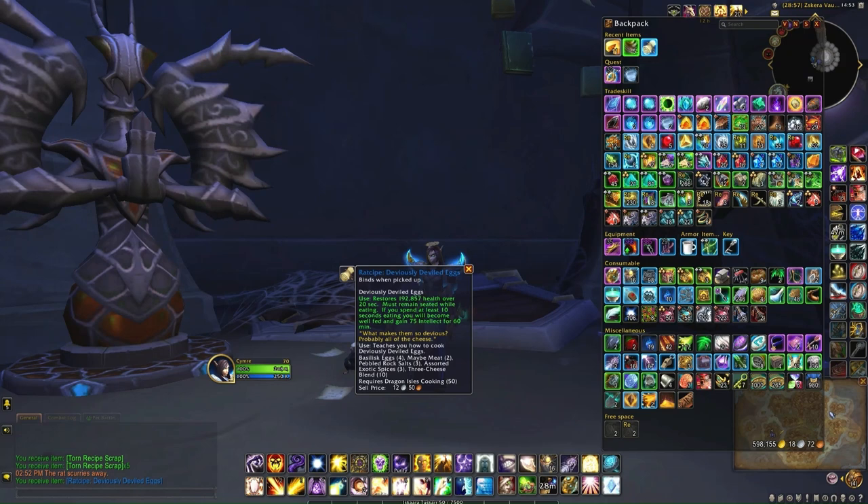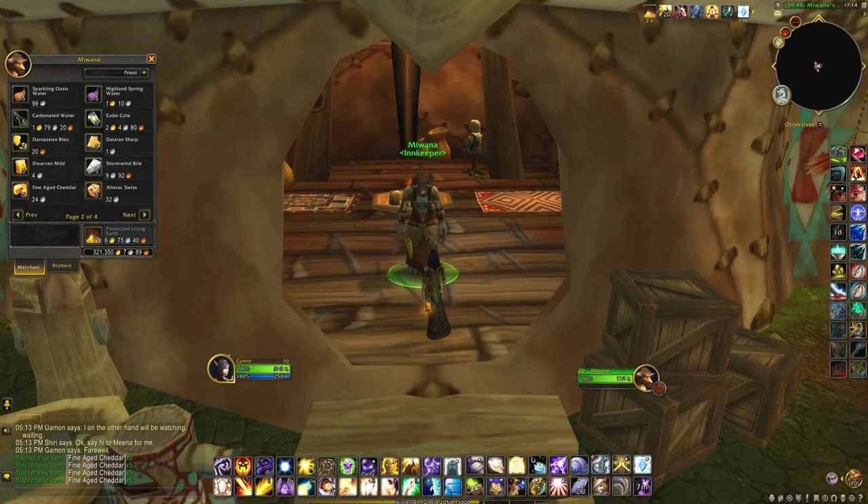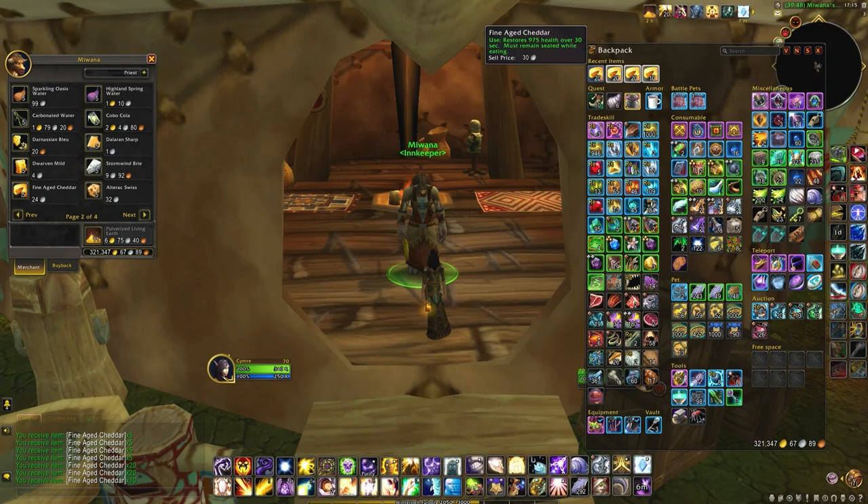The first part is the same as before: you'll need 20 pieces of fine-aged cheddar to grovel in front of the rat and receive all the pages you need for the recipe. However, you'll need an extra 50 pieces to make the actual recipe later.